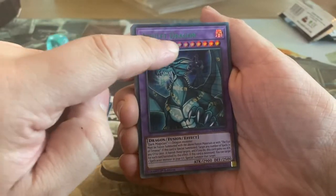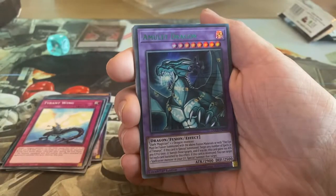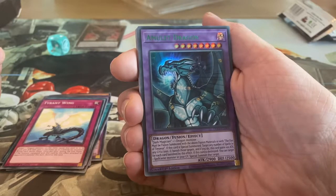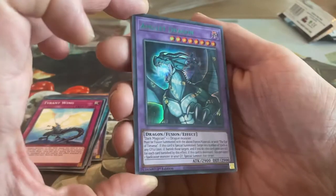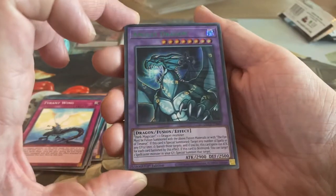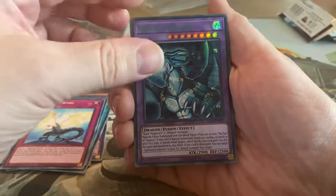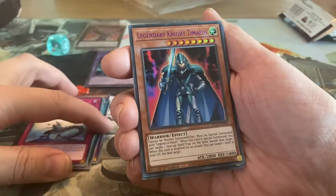I also know that these names can be in different colors. So we have Green, there is Blue Eyes — I thought so — and Red. And this is an Amulet Dragon. Now I have no clue of the worth of these cards, even if they are still playable. It's quite cool.